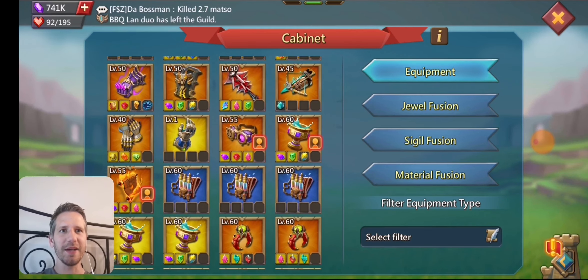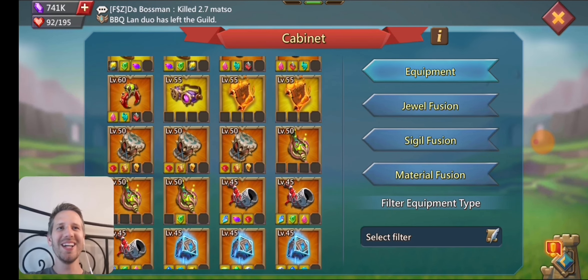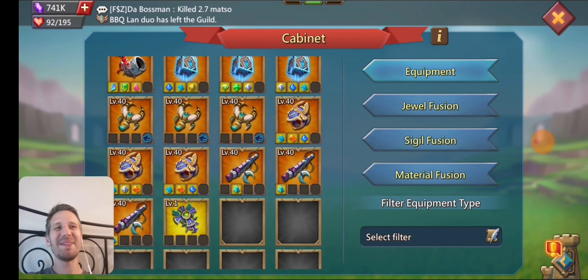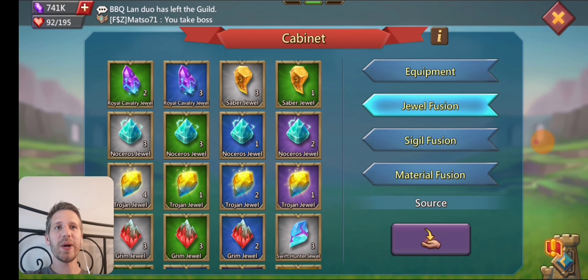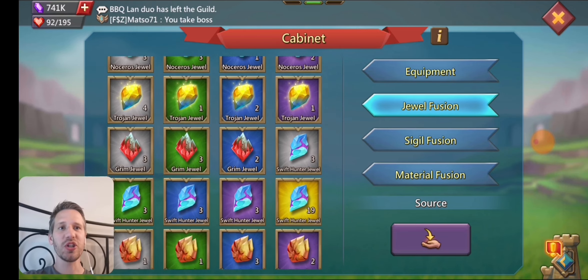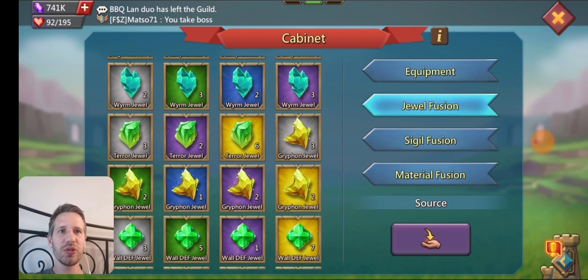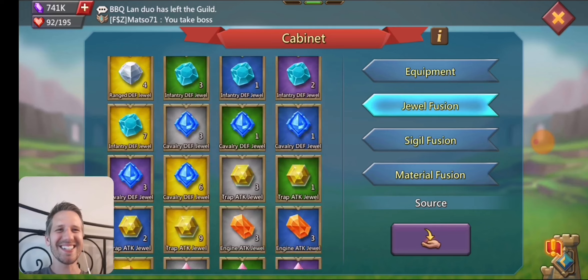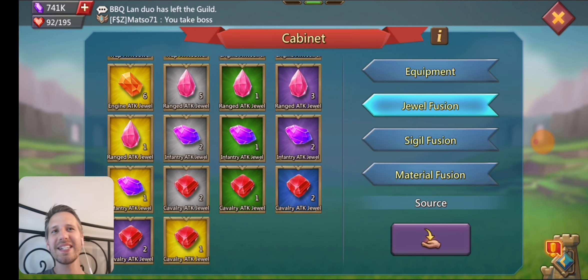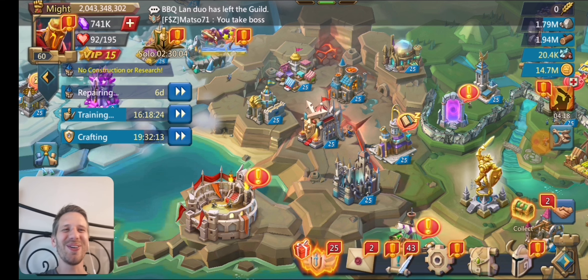He's got cups, some rings, two extra gold scrolls. For jewels, he is getting some of these up — this is why we're going to Emperor, to get royal jewels. He wants to get them in his cav set since that's currently his best one. He does have an extra gold gargantuan, an extra champion gold, and six extra gold terror jewels. He's got extra gold jewels in his monster hunting gear just because he's got extras for that. That's pretty much the account overview.